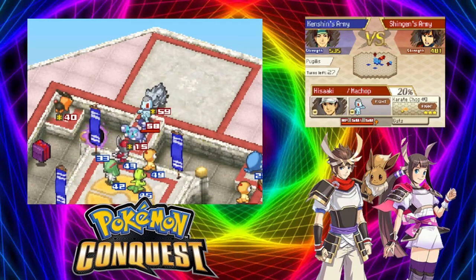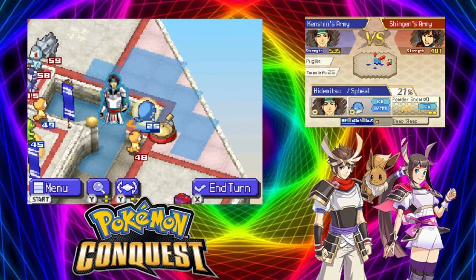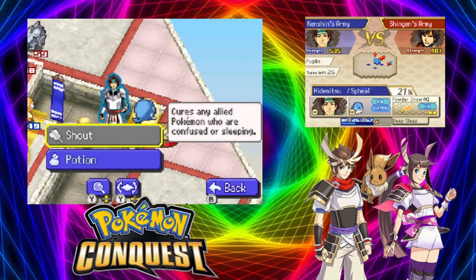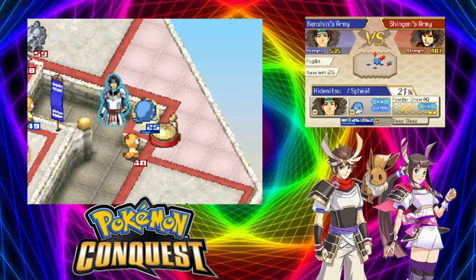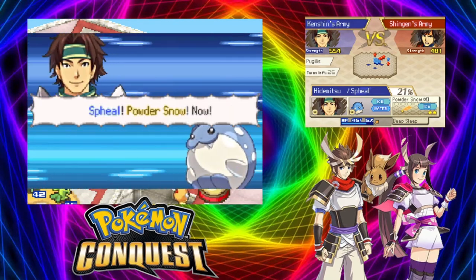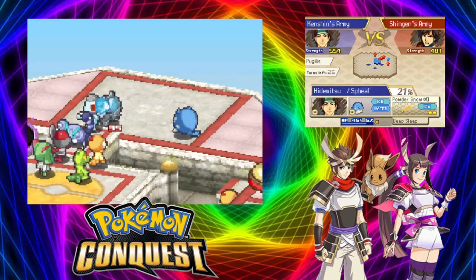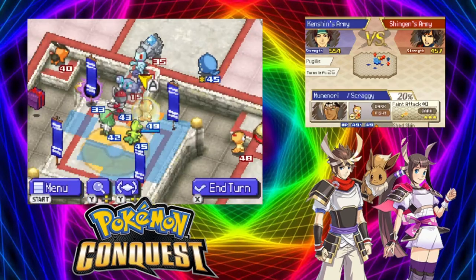They're just going to sit there because again the AI is not smart enough to just move. So we're going to go ahead and potion up and get right in range of Rhyhorn here. We do some pretty good damage - oh, and we freeze, we get the freeze!